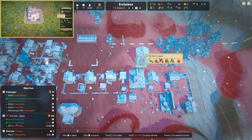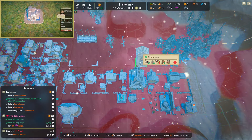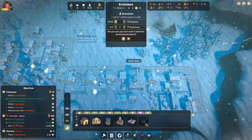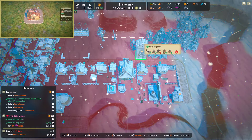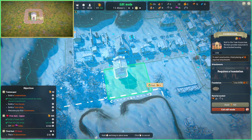We'll get the town well going, and that means we can start working on the condominium at the very least. They're gonna be pretty upset about it — look how mad that little face is — but it's because they're next to their working class neighbors. The town well just got completed! So we'll put this guy down and start with just a three by three.